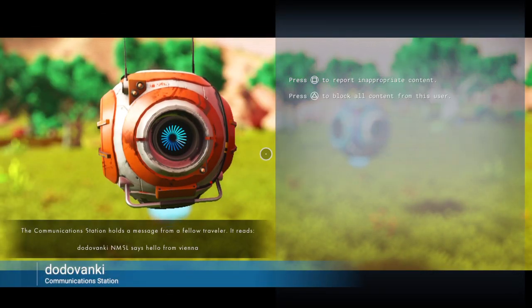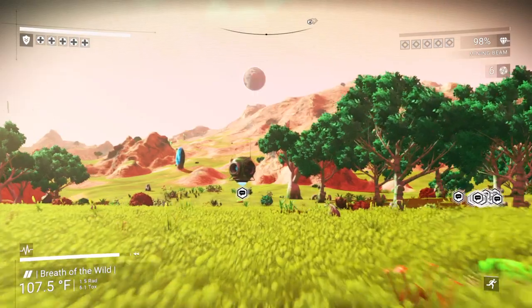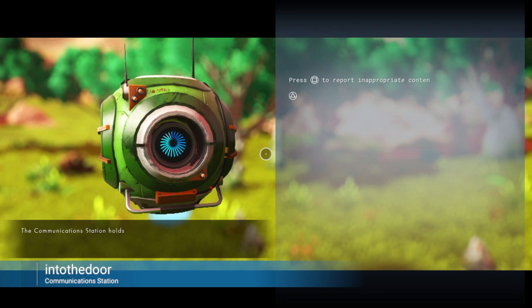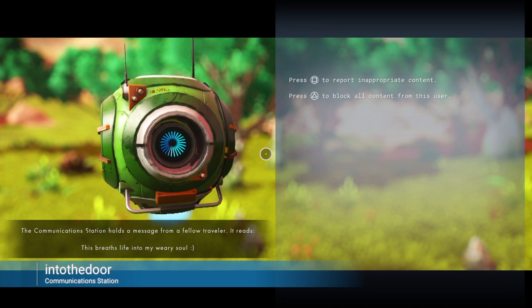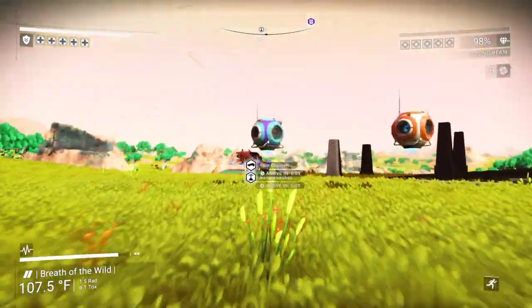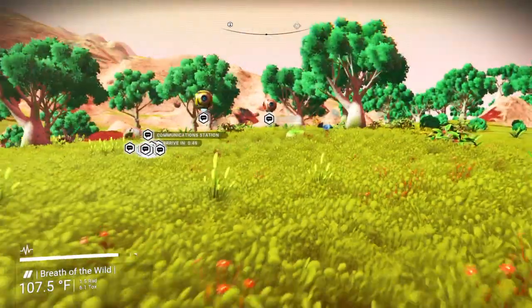Dodo Venki is not. Like I said I think this base was built quite a while ago because I think I remember seeing it on Reddit or somewhere a while back. So into the door. This breathes life into my weary soul. Yeah the system is called Hyrule and the planet is called Breath of the Wild. So I think it's built to look like a Zelda castle.